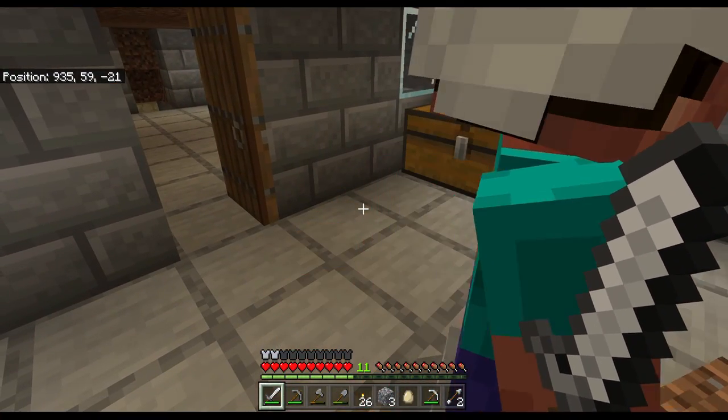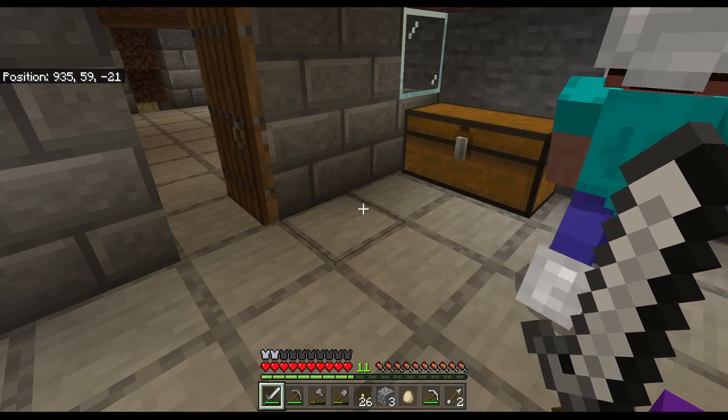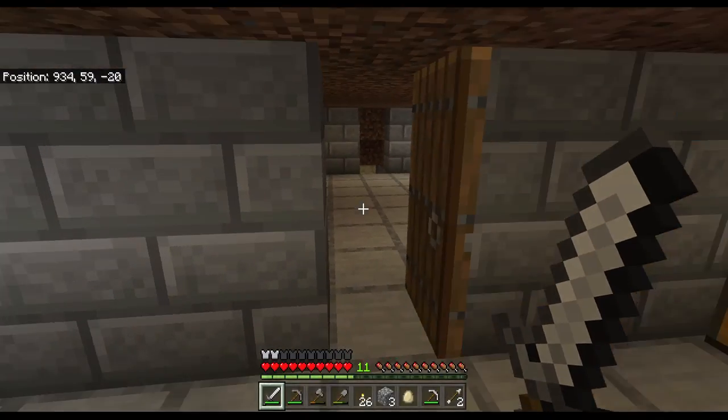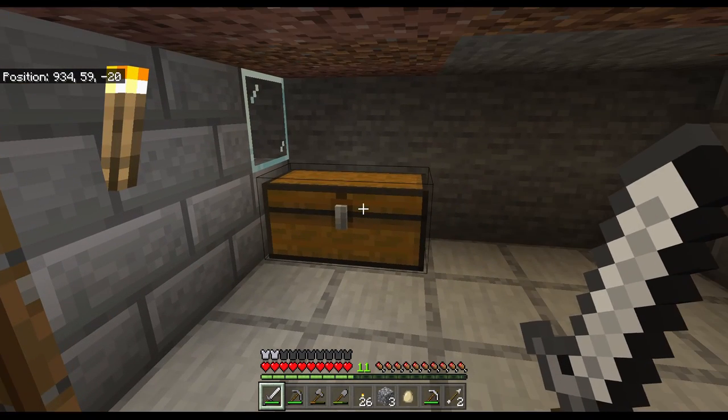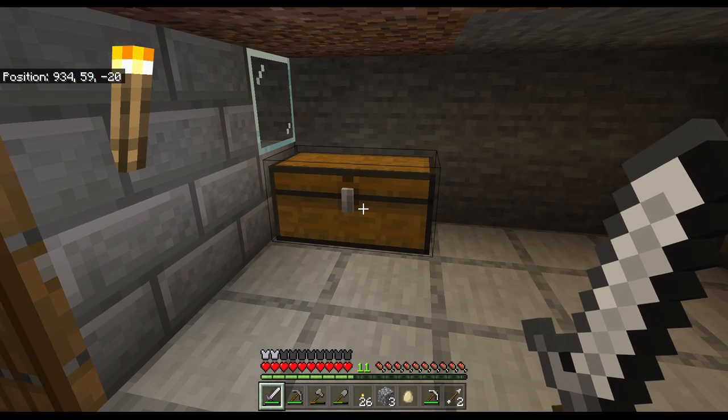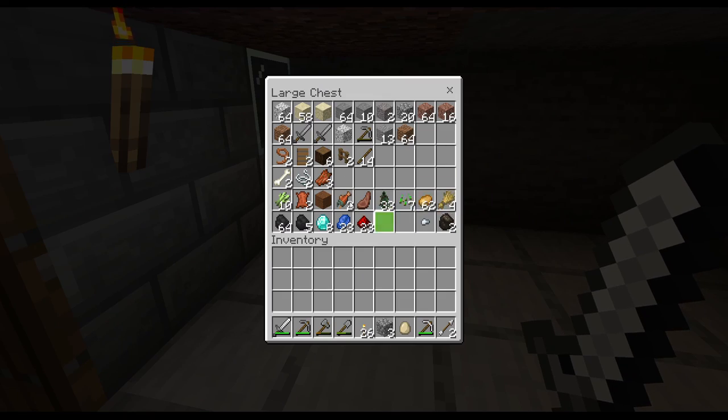Today we're gonna be doing some mining, but we're gonna cut it out because strip mining is boring. And we'll get full iron armor. By doing that, Anika will finish off the construction. We'll show you guys the village, and that's basically it — it's basically a tour to catch you guys up.